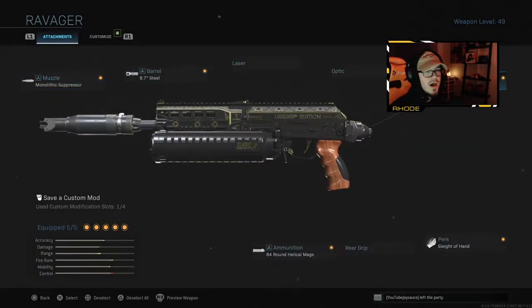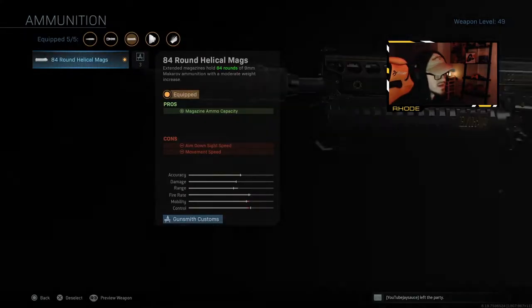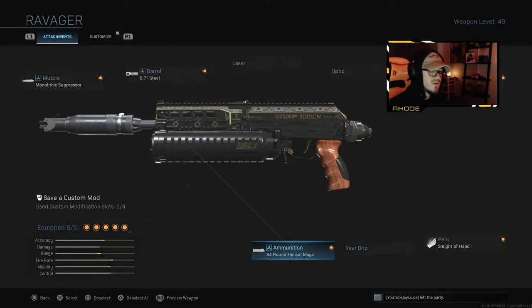I have no stock on this weapon because those attachments make the gun heavier, so the ADS is slower. I ended up counterbalancing it with no stock, so ADS is still pretty quick while having high damage and very good range. Then I run the 84 round helical mags — you can run those or the 60 round mags that are permanent on this weapon. I prefer the 84 round mags so I can keep pushing without reloading.